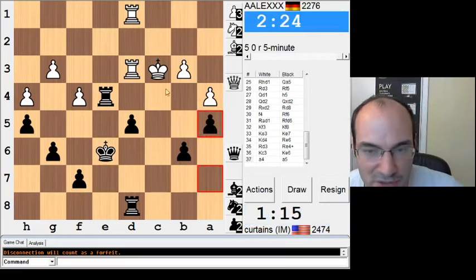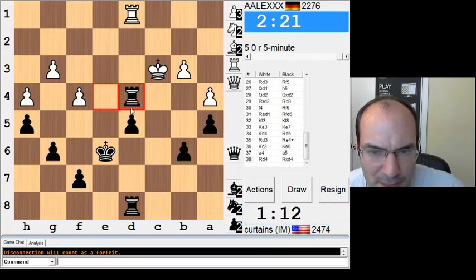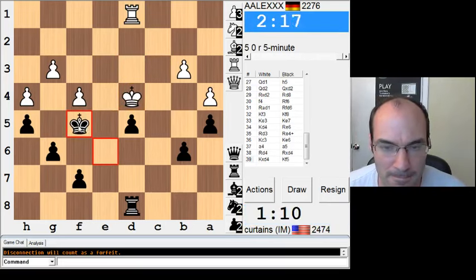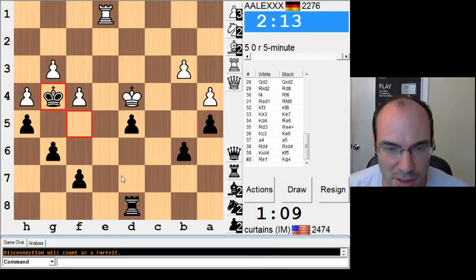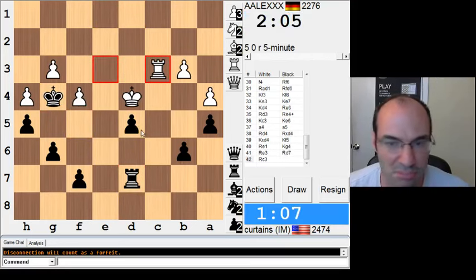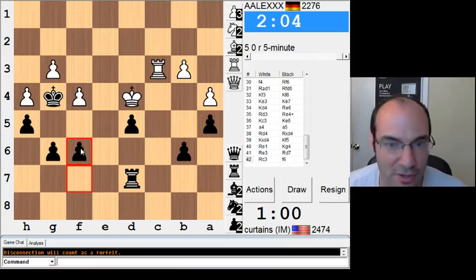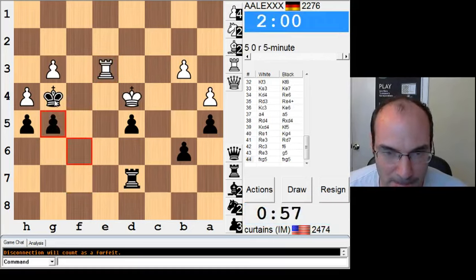A5 seems useful. I think I'll just take that. Now I'm gonna walk my king in. I should have good winning chances. The problem is, how do I proceed after rook e3? I have no idea. Well, he's in almost zugzwang — keyword, almost. I don't know if this is any good, but I'm gonna just trade some things and hope that I win his g pawn at some point.